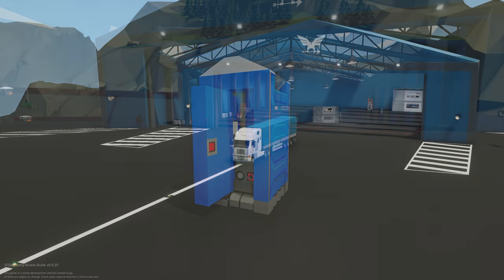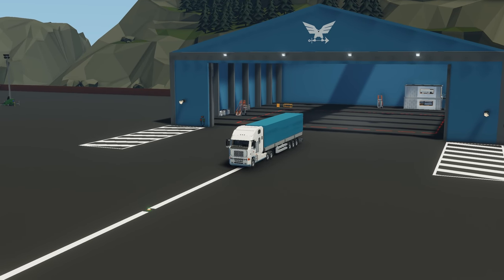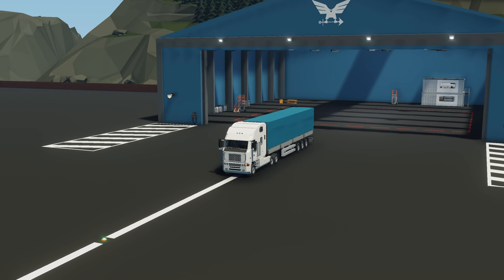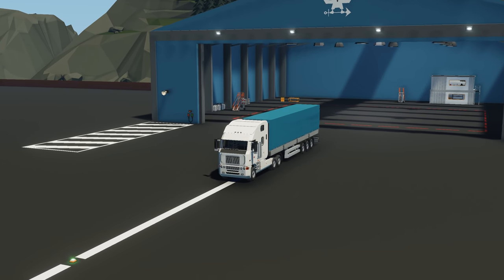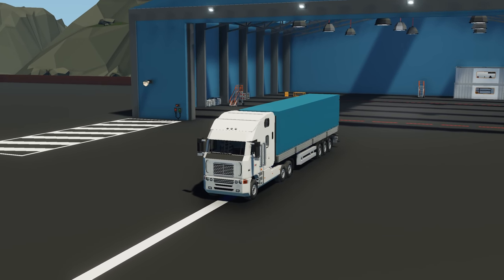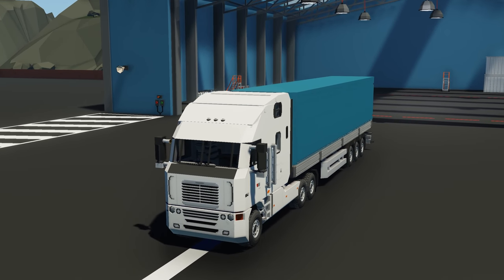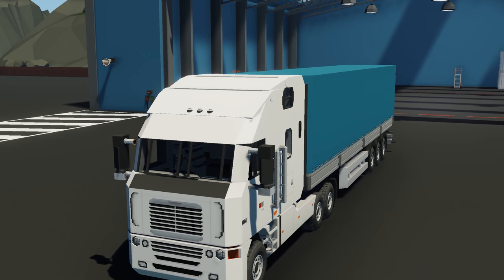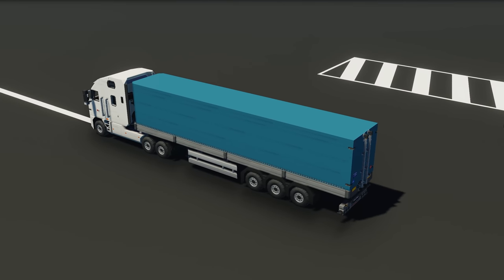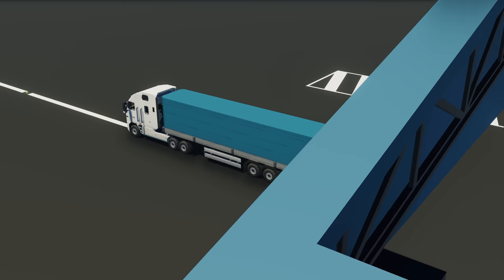Moving on to the next creation, we have the 2000 Freightliner. This is done by a creator called I'm Cats. This looks absolutely stunning — it's meant to be a complete Freightliner with all the details. From the workshop pictures it has a starting procedure, cruise control, a whole bunch of screens, blinkers, sound notifications, and all kinds of features. Let's spawn this in and see how it works.